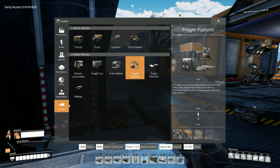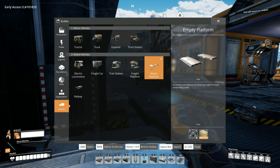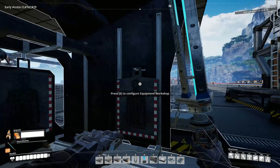Train stations for them to dock at, freight platforms to load and unload their goods, an empty platform when you need to create some empty space, and then railways used to transport trains in a reliable and fast manner. It has a wide turn angle, so make sure to plan it out properly. We're going to have to play around and see how this works. For now, I want to build a train — it doesn't have to be a big train, I just want a little train to ride around on.